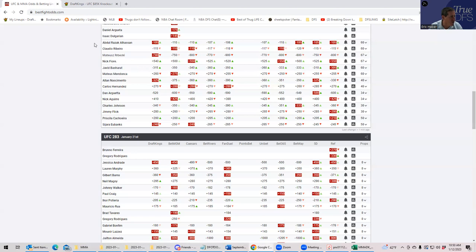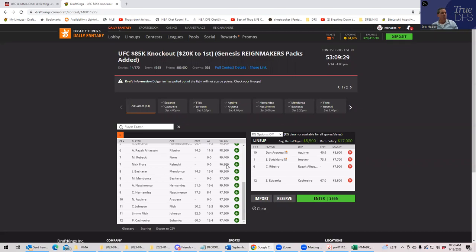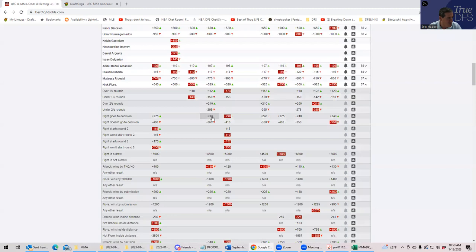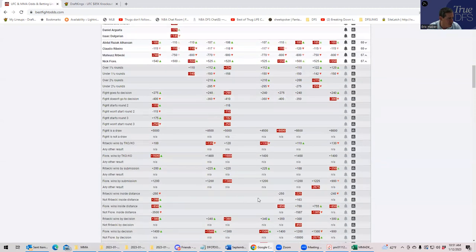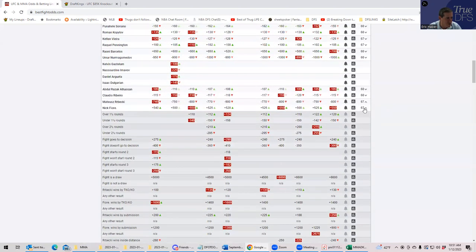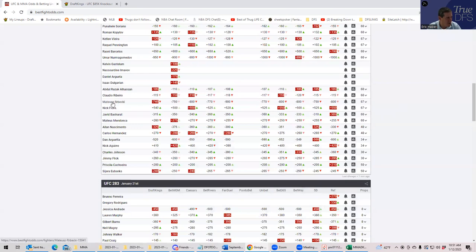Rebecky vs. Fiore: Rebecky is $9,400 — at that price you want either even-money-or-better to finish in round one, or a great inside-the-distance prop combined with massive wrestling upside. Rebecky is minus-600 to win, minus-200 inside the distance — that is really big — and he's almost pick-em to win in round one, plus he has wrestling upside. This is the best play on the slate. He'll be highly owned as a result. Fiore at plus-500 just isn't going to get there.